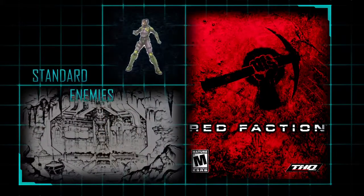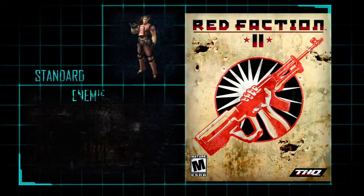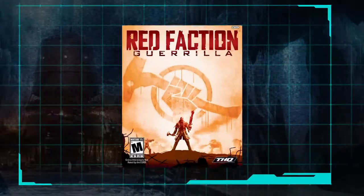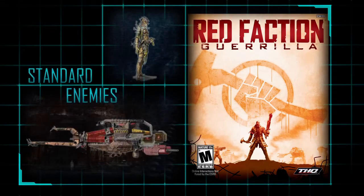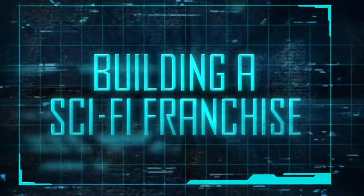In Red Faction 1, our standard enemies were humans and these mutant creatures that you had to fight. In Red Faction 2, you had humans again and these nano-zombies. In Red Faction Guerrilla, we just stuck with the humans, but gave them some pretty nasty weapons and vehicles that you had to try to deal with. We really started to build up this sci-fi franchise.